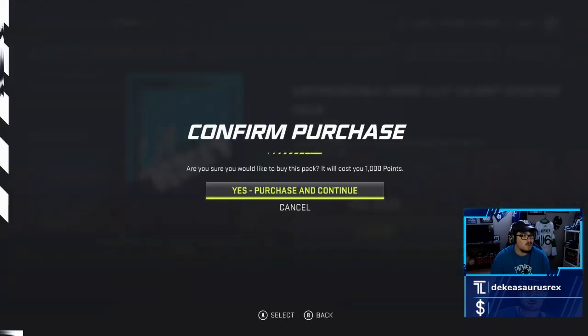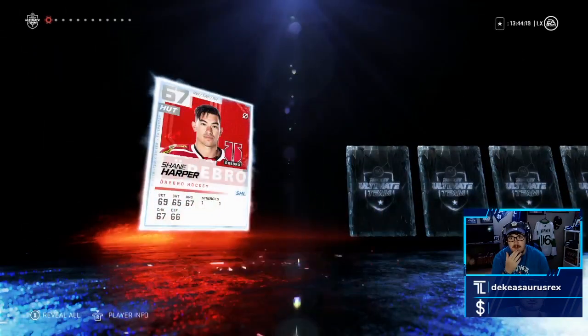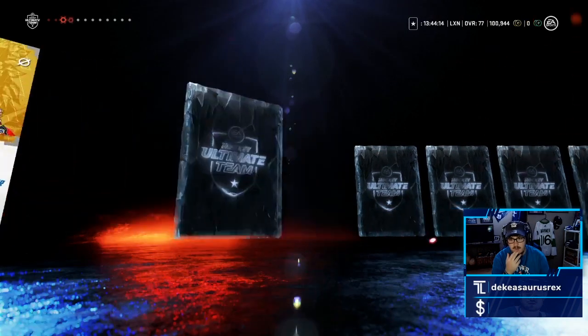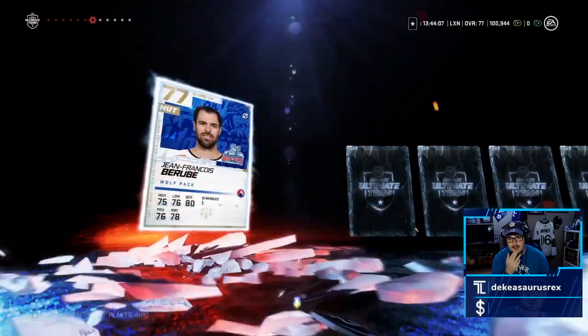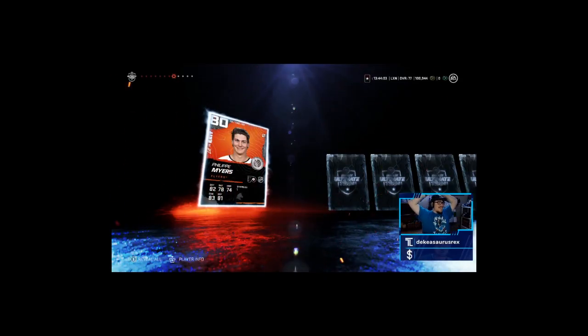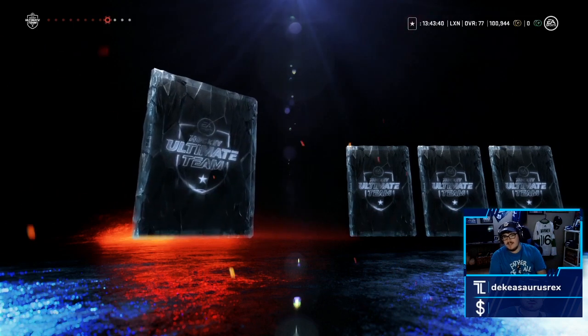We're hoping for an 86 overall Carlson — that'd be my first purple tinted player too. There's our gold collectible guaranteed. I'm nervous, please give me a good Lit vs Grit item. Oh no — that's not a great pull. Thanks for that, EA. Alright, let's just get through the rest of the pack.